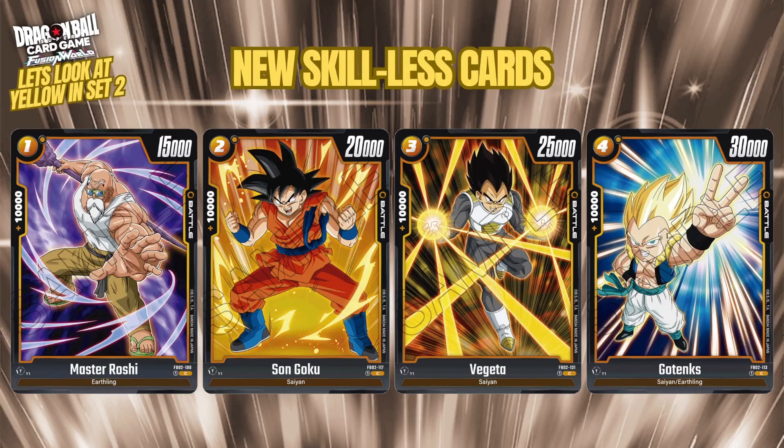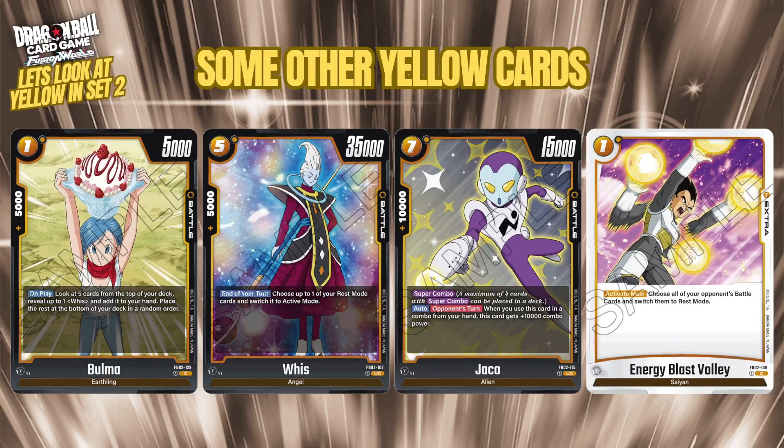Yellow gets the skillless cards it was missing: Roshi, Goku, Vegeta, and Gotenks at costs one through four. The Whis searcher is also a nice addition — on play, look at the top five cards of your deck, reveal a Whis card and add it to your hand, then place the rest on the bottom in random order. Currently there are only two Whis cards in yellow, so it gets better as more are released.